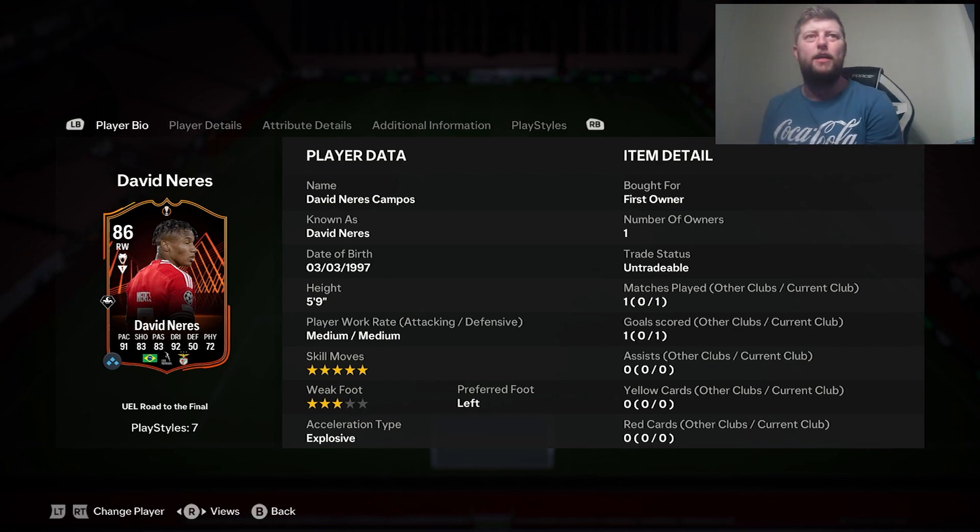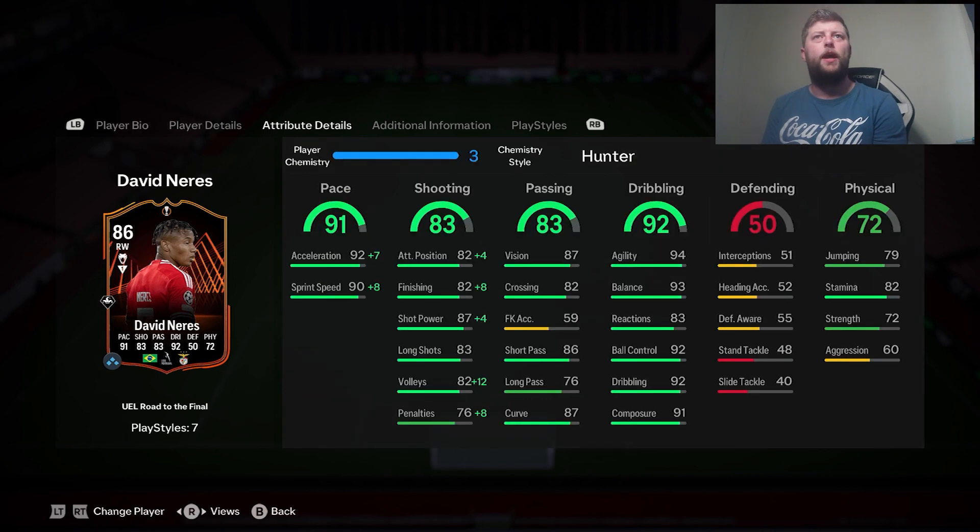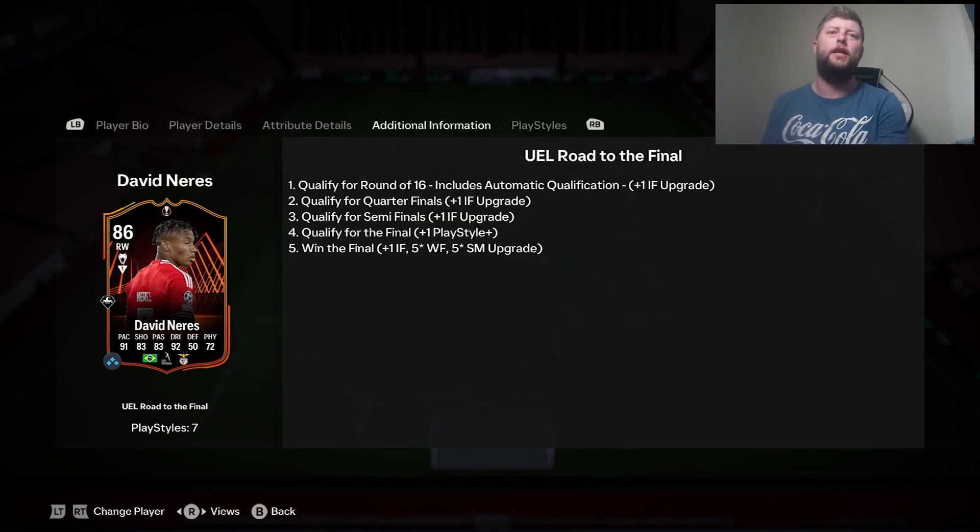Today we are looking at Neres, the 86th objective you can get from the UEFA Tour, and we want to see if he's worth your time. Road to the Finals can be upgraded — if Benfica win the Europa League, he should get a plus 4 on the overall, an extra playstyle plus, and also a 5-star 5-star by the end of the Europa Tournament. For qualifying, he needs to qualify for the round of 16, the quarters, the semis, the final, and winning the final would give him the final upgrade.